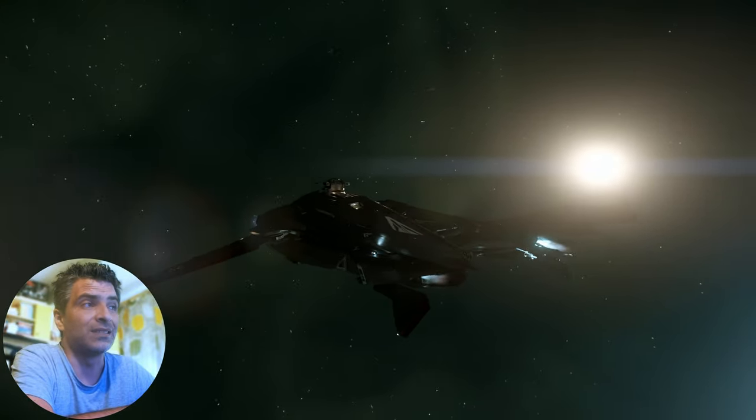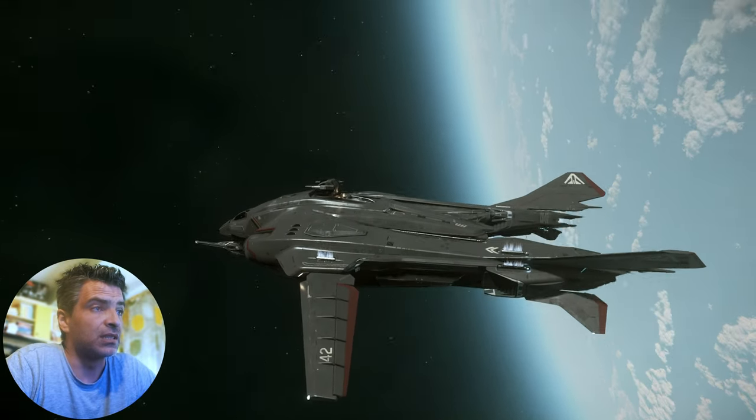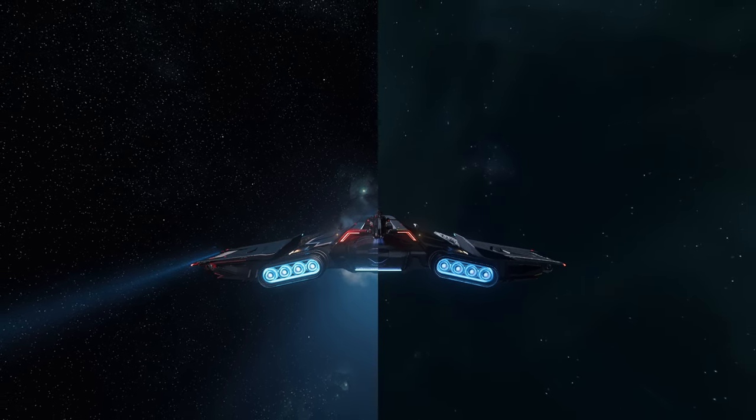There are too many galaxies. So you can keep the green overlay, CIG, but for the love of god revert the actual texture, because this looks like shit in comparison. And no, nobody can convince me that this looks better. Sorry.